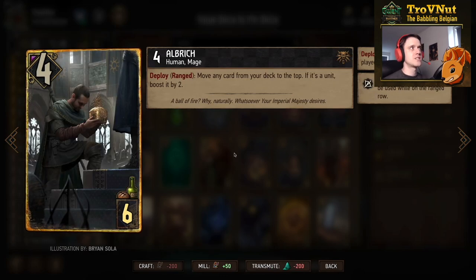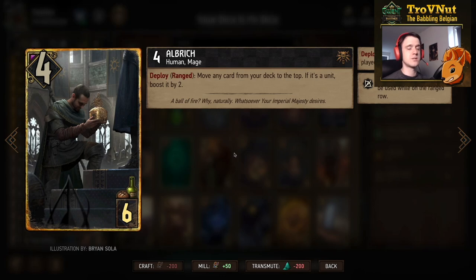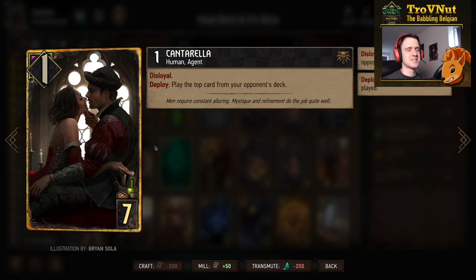Albridge is a four-power six-provision mage. On deploy, if placed on the ranged row, you move any card from your deck to the top — and if it's a unit you also boost it by two. This is great as a pass card, guaranteeing you'll pull that chosen card at the start of the next round.